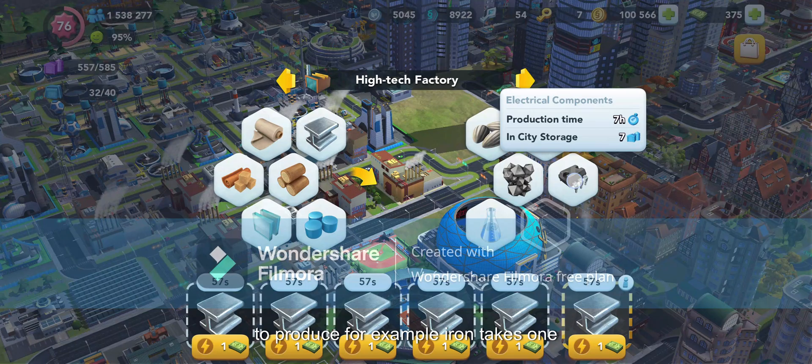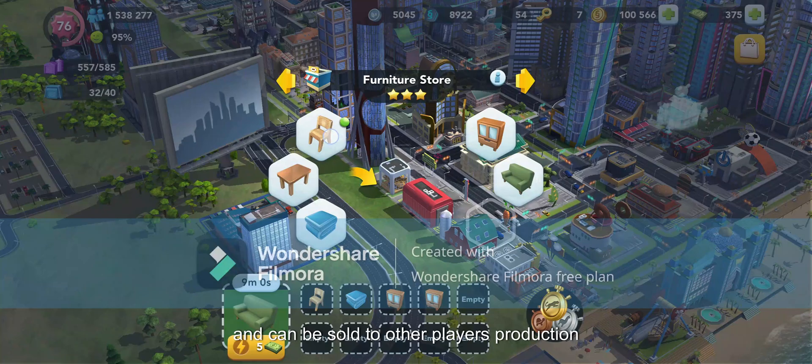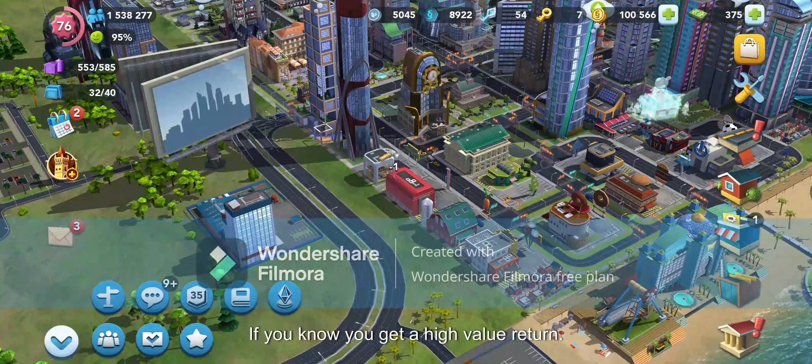Each item takes a different length of time to produce. For example, iron takes one minute, whereas an electrical component takes up to seven hours. Each item has a varying value in simoleons and can be sold to other players. Production of some items is therefore preferred if you know you get a high value return.